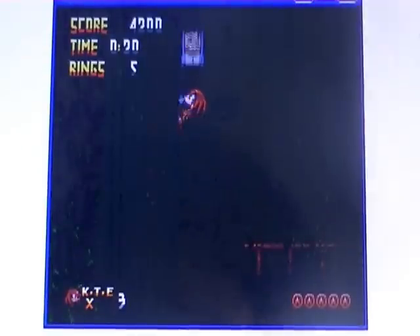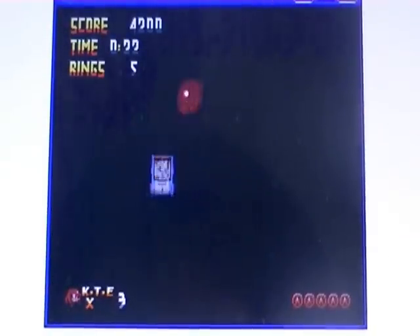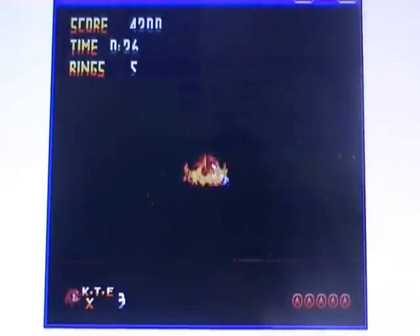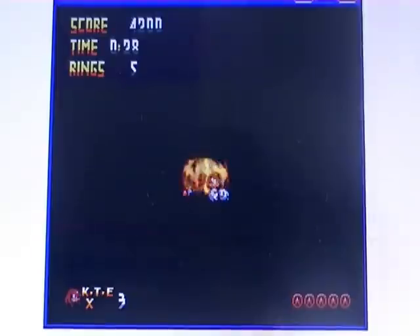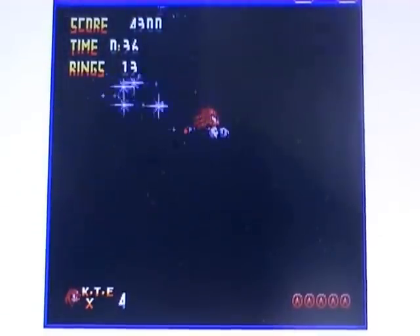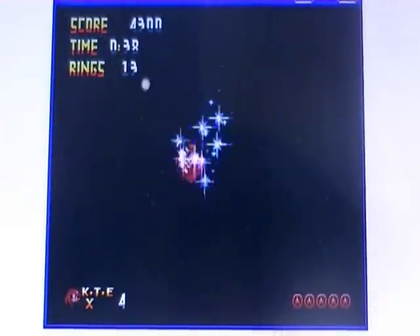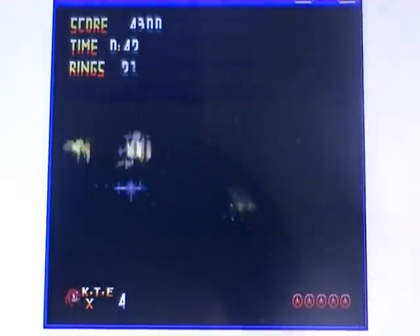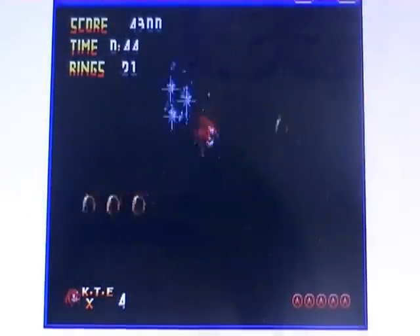Elemental shields are back in this game, and it's bouncing. I love the elemental shields — I don't understand why they never bring them back. Is there something to do with game-breaking-ness? I'm gliding. This invincibility song is a remix of Flicky's Island.